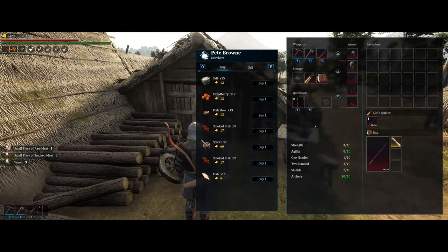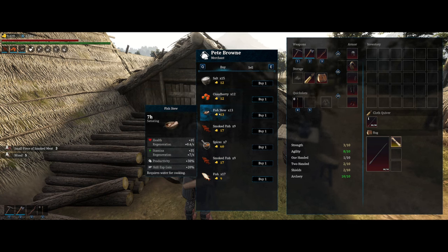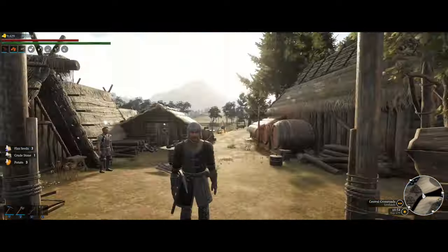First you have cloudberry for some extra stamina and a huge boost to experience gain. Fish stew gives both health and stamina, plus productivity and some extra experience gain. And lastly we have smoked fish for health, stamina, and also reduced speed to hunger. Pretty good combo overall and not too expensive as well.